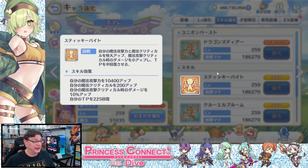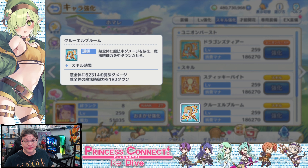Skill number two: Cruel Bloom. Cruel Bloom is a full field magic attack and magic defense debuff. This one is pretty nice — how many characters do a full AOE attack along with a proper useful debuff on the enemy? You don't get that all that often. This one has it, it's useful, and it will stack. It's going to be good.